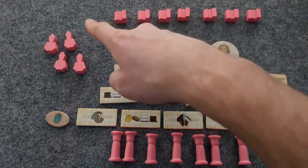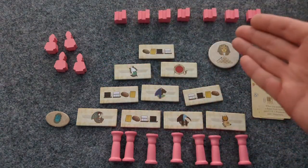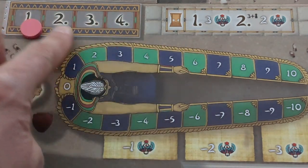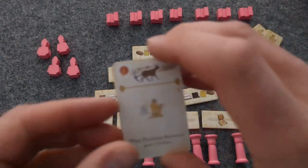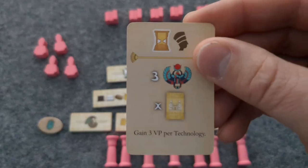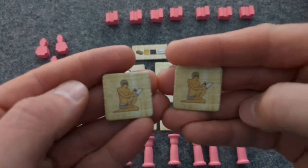Nor is Bot in Common keeping track of points for buildings constructed, and he does not deal with resources, so there is no bread to pay for buildings. During final scoring, Bot in Common will score normally depending on where it ended up on the turn order track. In addition to the two points per blessing card and two points per technology card, he also gains four points per decree card. Plus every two scribes he has is worth one point.